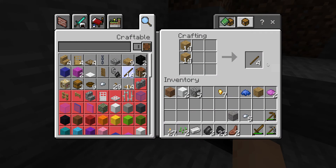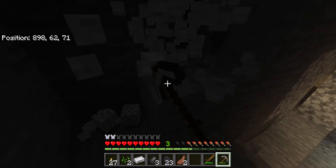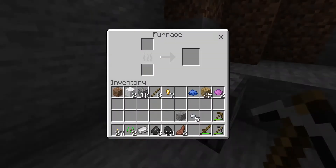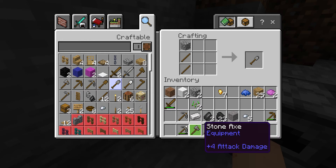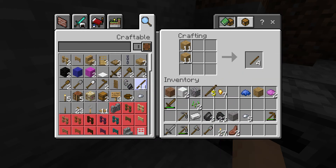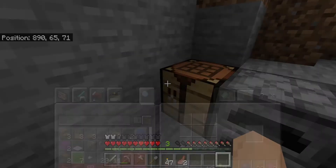I want to get more stone. I want to go down and mine but I kind of want to get a little house going first. Let's make some basic tools. I have a spare pickaxe I guess — let's make a shovel and a sword. Let's make some more sticks so I can make some more torches.